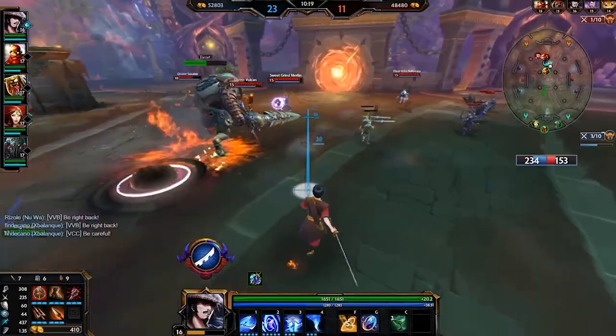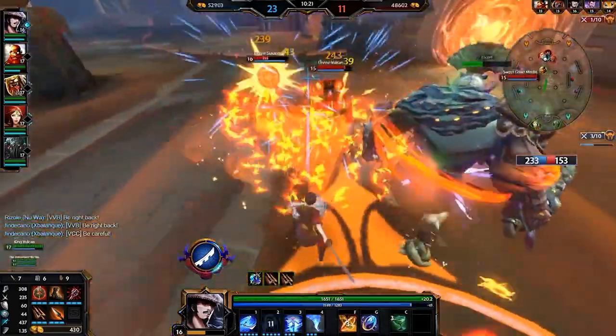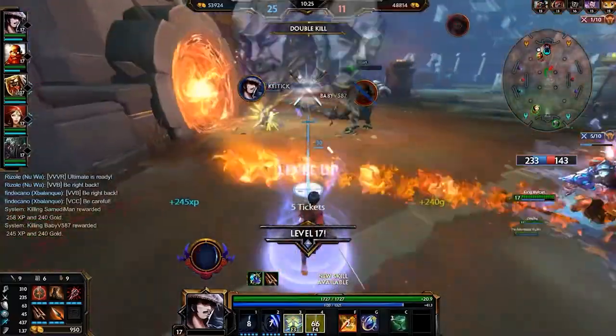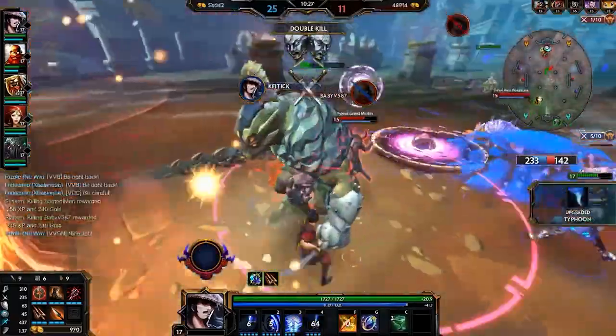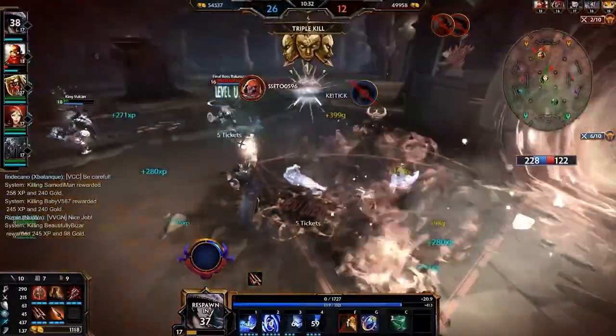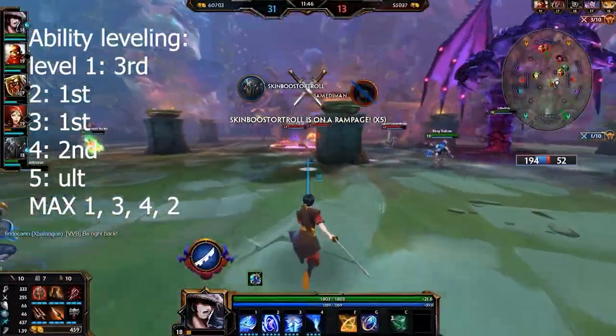Finally, Susanoo's ultimate summons a giant hurricane that pulls enemies toward the center of a giant circle. Once this giant circle is done forming, it launches forward, knocking up people in a line. This ability does channel, and if you cast it early, it will still do damage but won't knock people up.